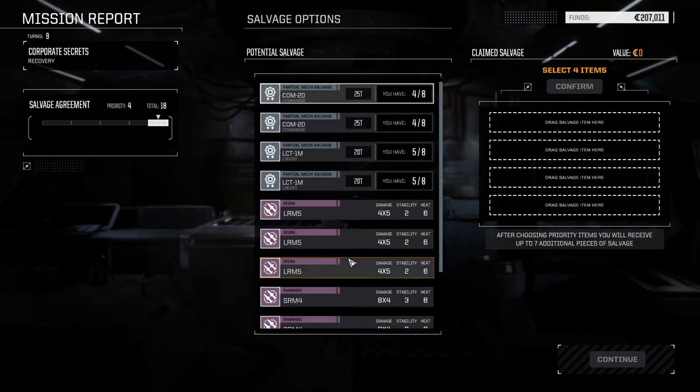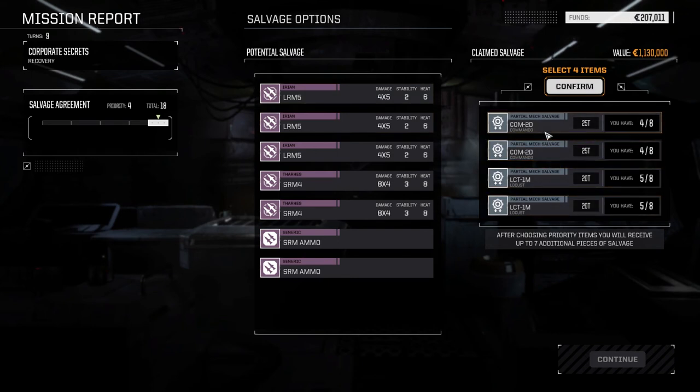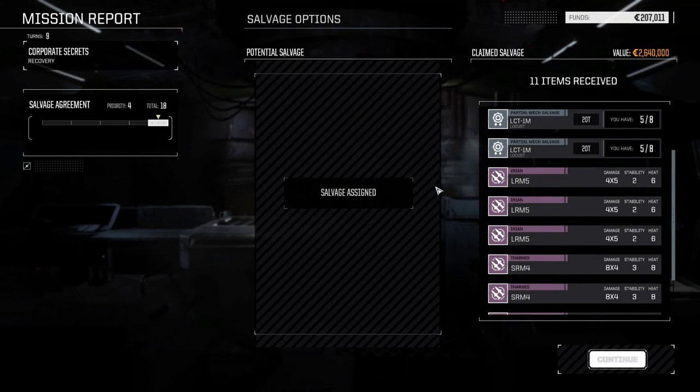All right, we didn't make much cash but we got a bit of experience. We got four pieces of salvage — nothing special down here, so we're just going to grab all the mech parts. We're getting really close to having our mechs here. Let's confirm — we got everything, so that's not bad.